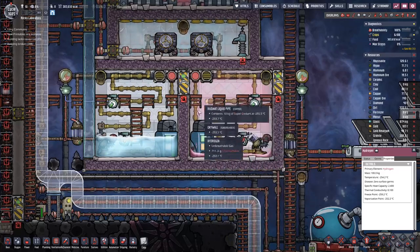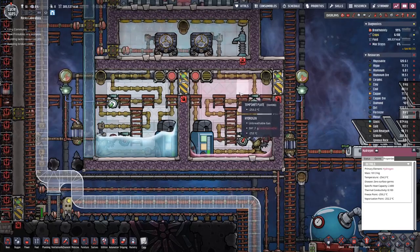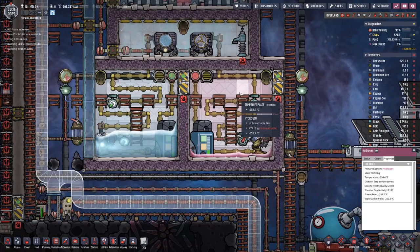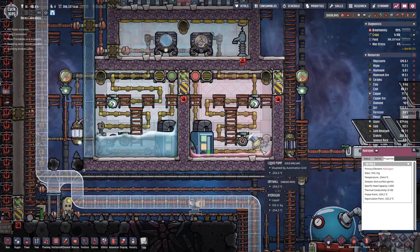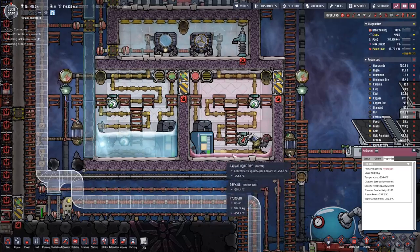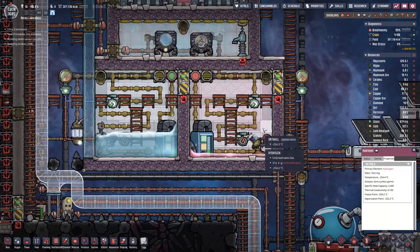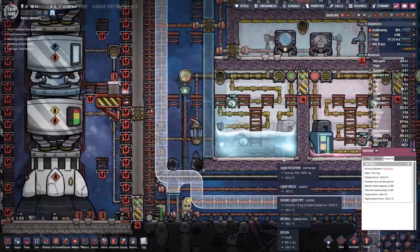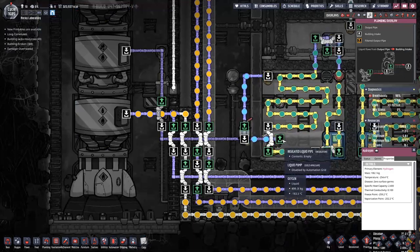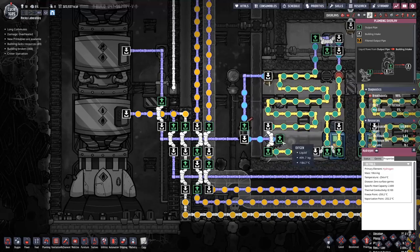What happens is that sometimes the hydrogen gets cooled so much that it becomes solid directly from gaseous form, and that's why we have this noise in here. But on the whole, we have it down here in liquid form and it is accumulating as it comes in, and there we have the first liquid going around that loop.